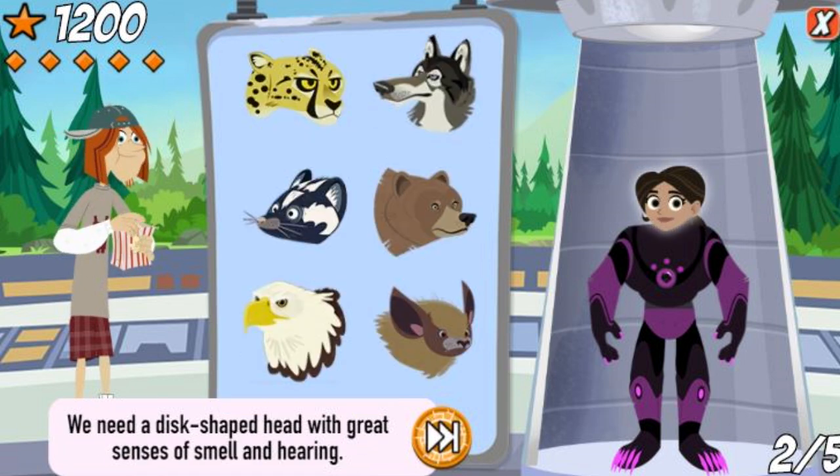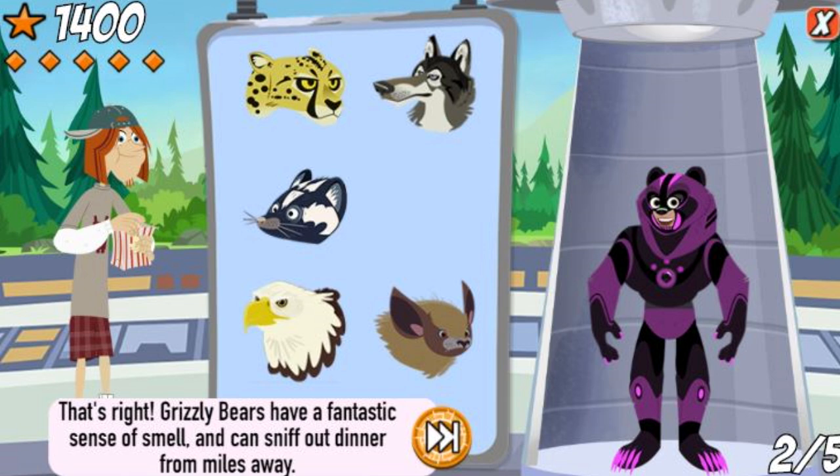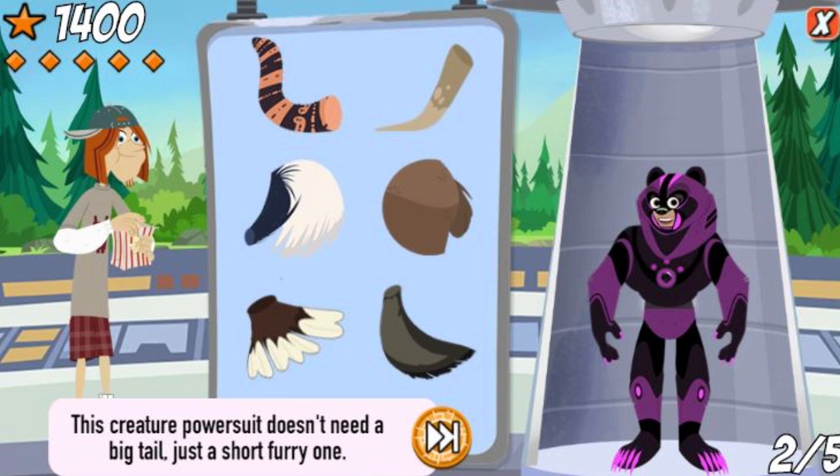We need a disc-shaped head with great senses of smell and hearing. That's right! Grizzly bears have a fantastic sense of smell and can sniff out dinner from miles away. This creature power suit doesn't need a big tail, just a short, furry one.